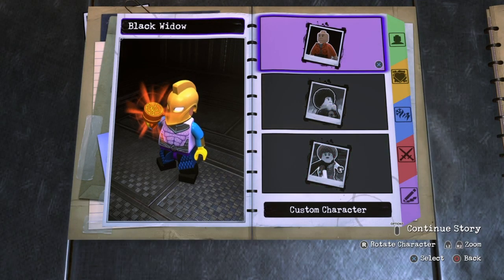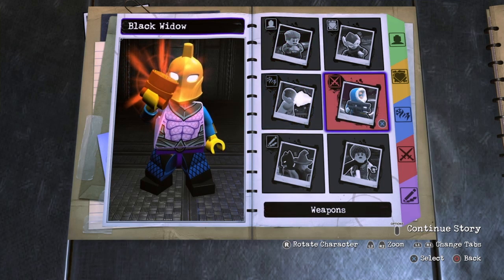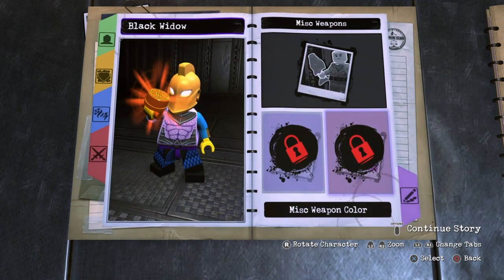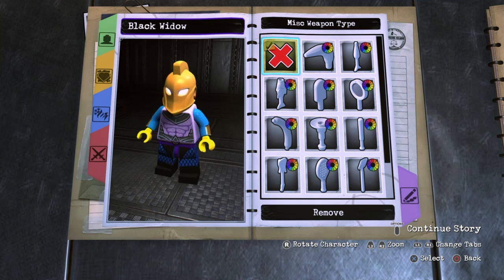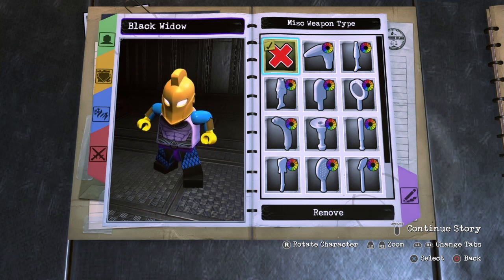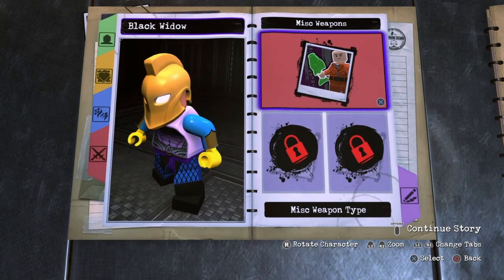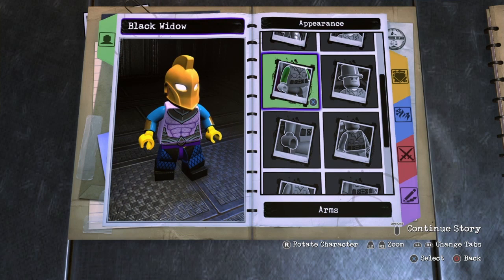What is up guys, Kansas Marvel here back at it again with another Lego DC Super Villains video. Today we're gonna be making two custom characters: Black Widow and Hawkeye from Avengers Endgame. I was done with the Avengers Endgame stuff, but a couple of you guys really wanted me to make Black Widow and Hawkeye. I decided just to go ahead and make both of them in the same video, so I'm kind of killing two birds with one stone here.